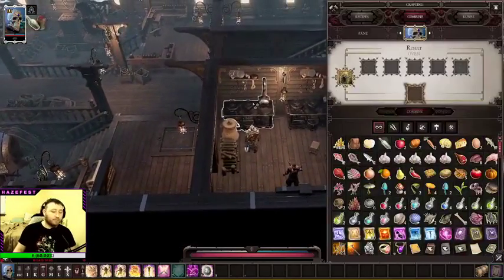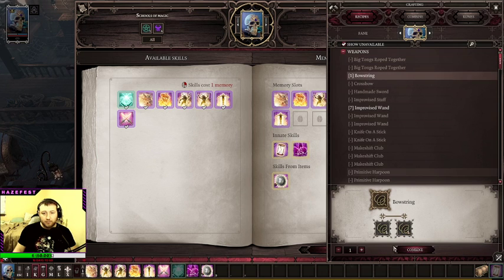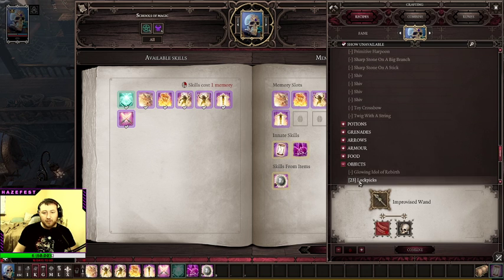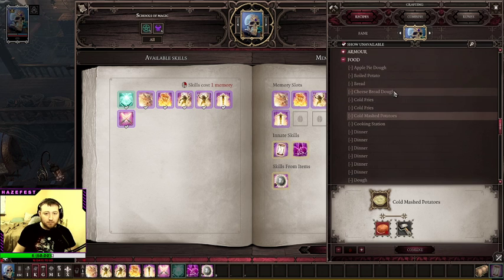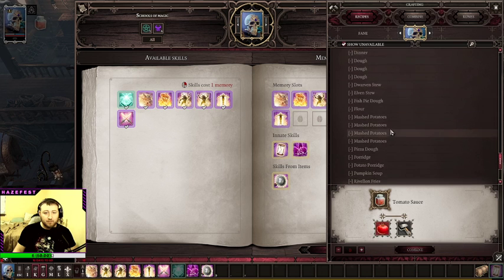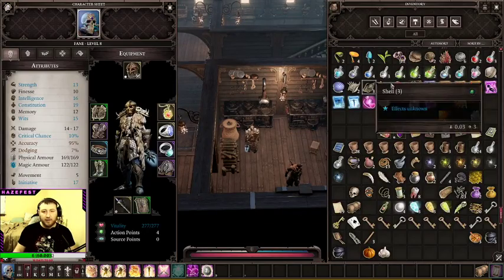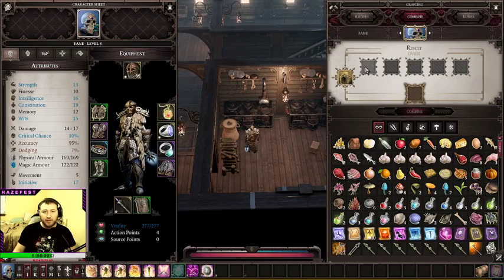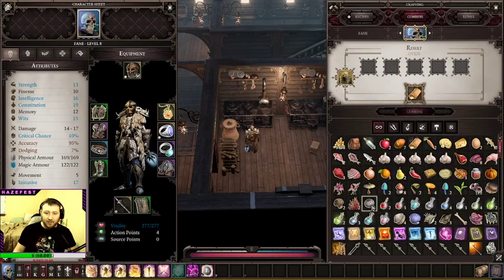Okay, let's cook — wrong button, there we go. By cook I mean craft, fine. Objects: food, cold mashed potatoes, delicious tomato sauce, and like a pizza — I cannot. I thought I had dough or something. I do have cheese bread dough. Can I not put the cheese bread dough in here? I can! Made cheese bread. Now I just need to make a pizza. Unfortunately I don't think there's a way to make a pizza.